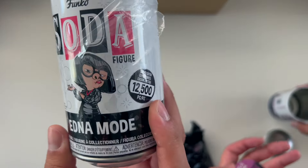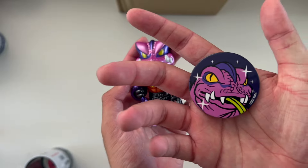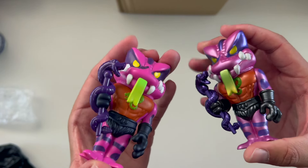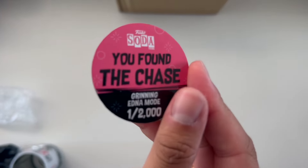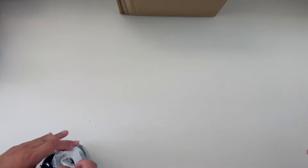This one right here is Edna Mode from The Incredibles. And this one is the metallic Tongue Lasher - you found the chase, one out of 1,600 pieces. The only difference is that all the paint is metallic on the chase. And now for Edna Mode - you found the chase! Grinning Edna Mode, one out of 2,000 pieces. Common on the left, chase on the right. The only Incredibles sodas they made are Frozone and Edna Mode - I would have loved to see more like Jack-Jack!